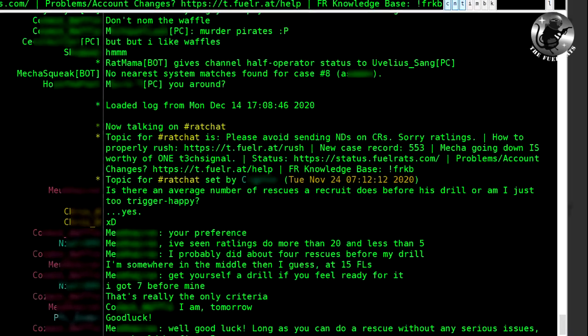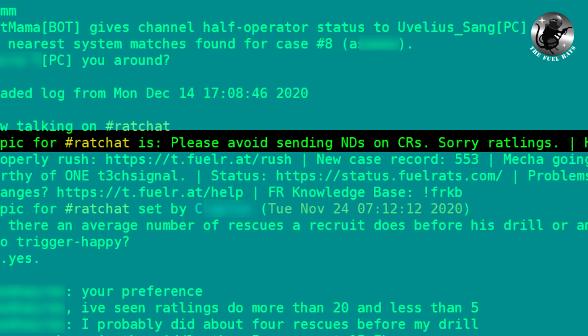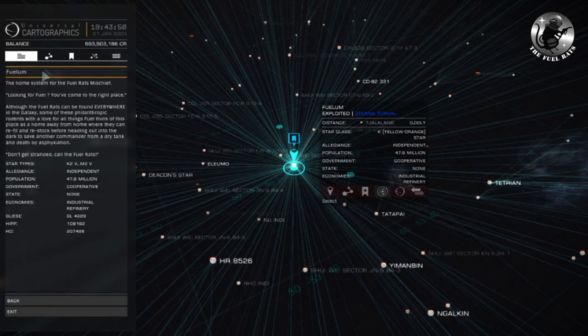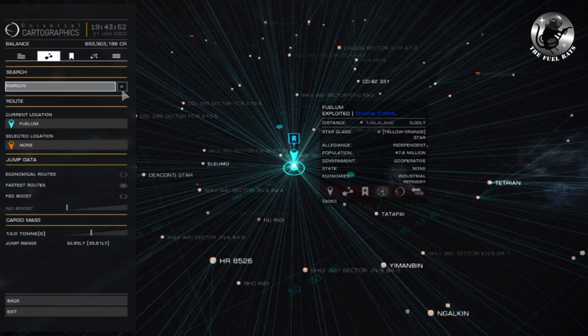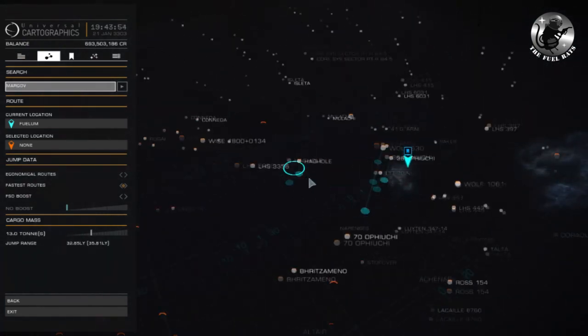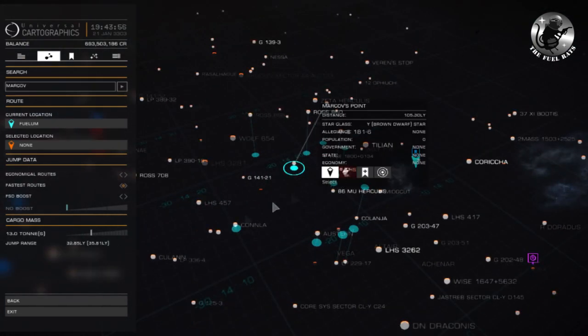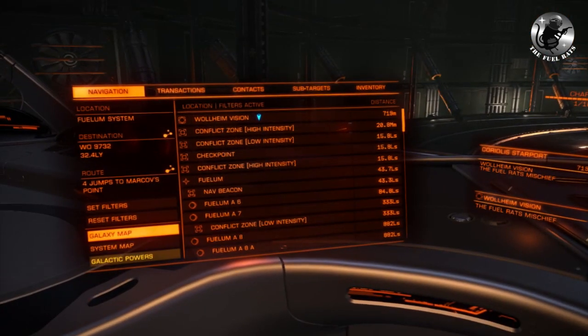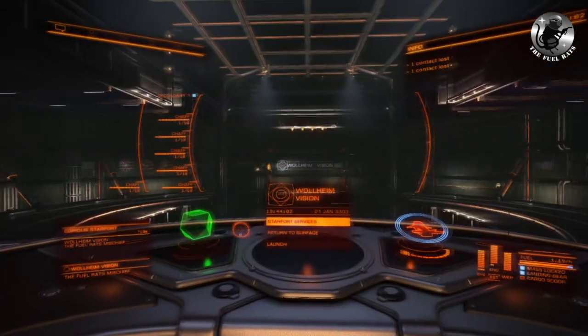Now it's time for action! Even as an undrilled ratling, dispatch might assign you to rescues. Though it would be better to be accompanied by an experienced rat for the first time, it might well be that you have to head out on your own to a client if, for example, there are not so many rats online. If you are unsure, notify dispatch that you want some support and they will happily provide you with an experienced rat.